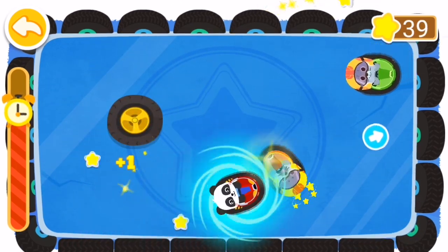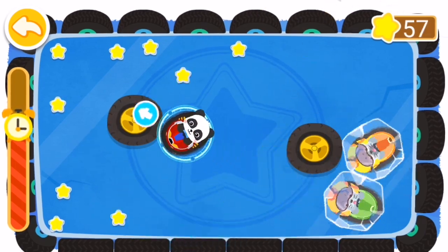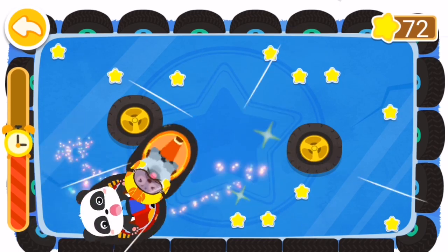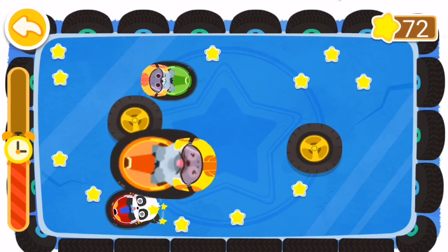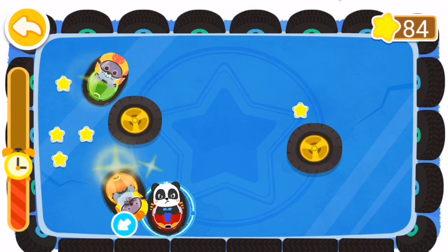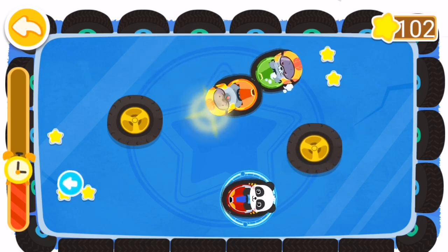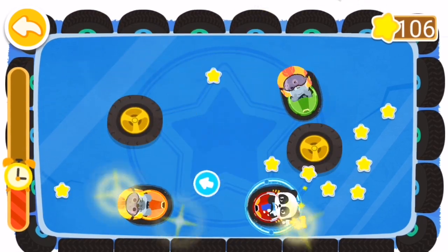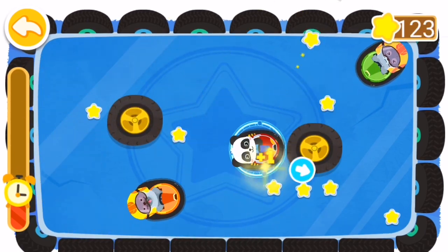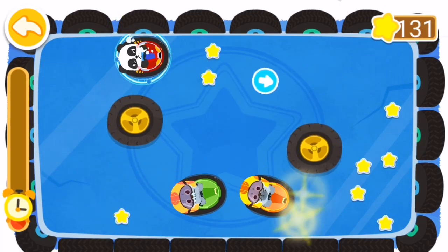You've got a magnet prop. There comes another tire — try to dodge it. You've got frozen props. They are frozen and can't move. You have been frozen and can't move! Time is running out! Keep going and get more stars!